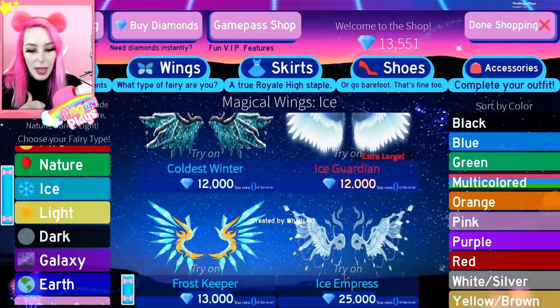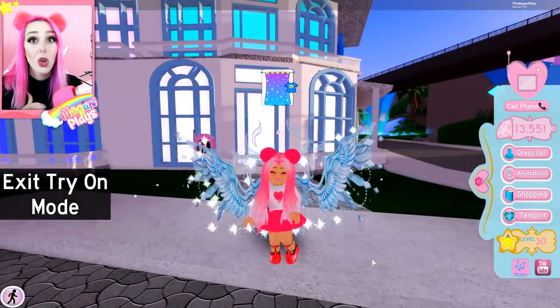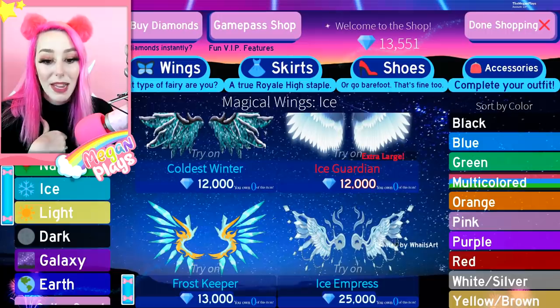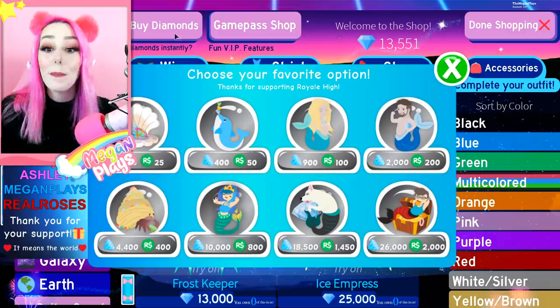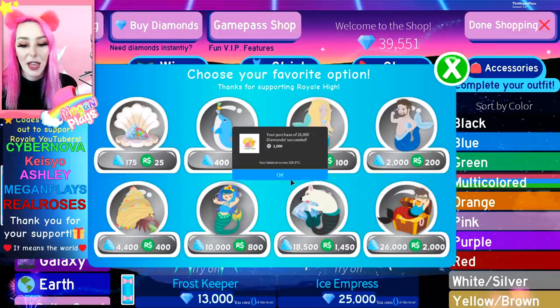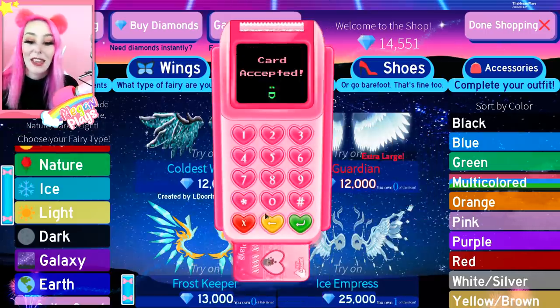Ice Empress — those are so gorgeous. Let's buy those — 25,000 diamonds, so we're going to buy more diamonds. That's okay! Let's go ahead and purchase those because I like them a lot.